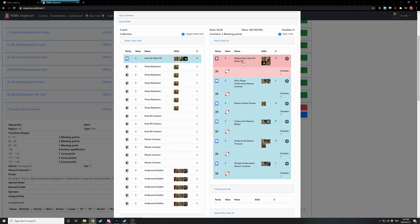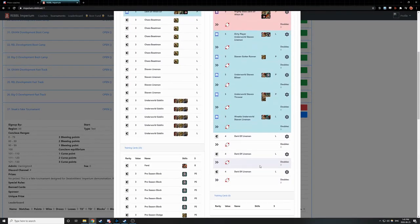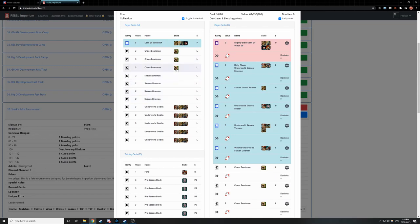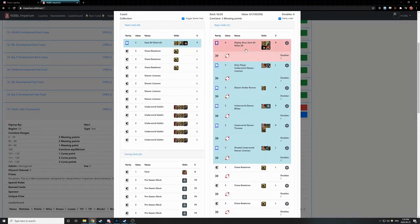Assigning block to the Mighty Blow Witch Elf will probably end up being our main blitzing threat. We still need to fill out the roster, so let's try to get up to about 11 cards. We have a few Dark Elf Linemen, some Skaven Linemen, some Chaos Beastmen, and Underworld Goblins that we can fill our roster with. Let's get some Dark Elf Linemen in there — the Agi IV and Armor VIII are nice to have. We're up to nine cards, so we still need two more. I think I'm going to take three Chaos Beastmen — they have Armor VIII, which means I don't expose my Elves, and we can use my Mighty Blow Dark Elf Witch Elf as my main blitzer with the Skaven Blitzer and the Wrestle piece as backups.